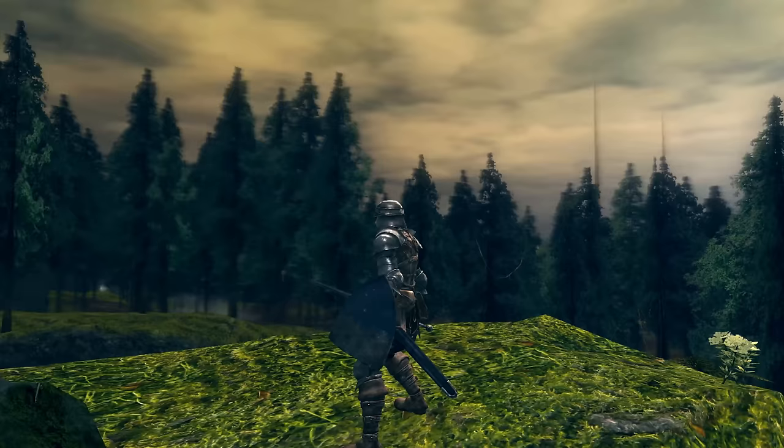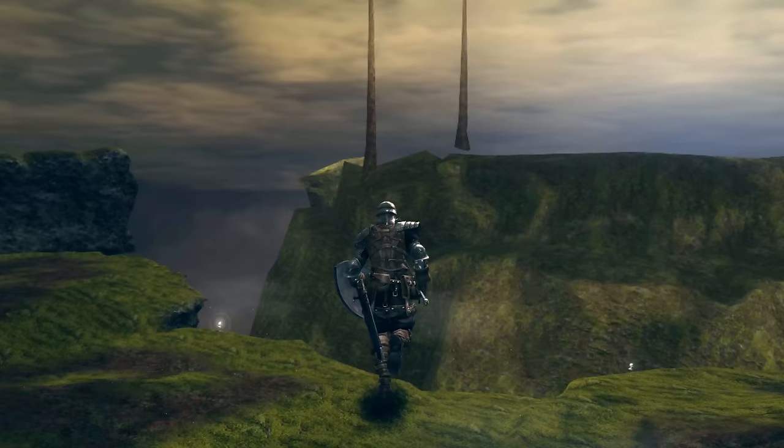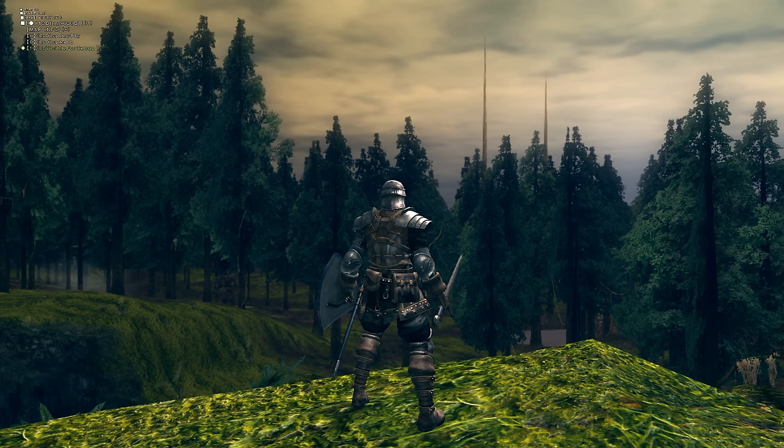I've also seen people talk about these weird tall spires found in the Royal Wood. These are actually just really unfortunate, low-quality LODs of some trees. If we head over there with gravity disabled to avoid updating the map, we can see that they're meant to be the large trees that surround the exit from Elizabeth's Sanctuary. I think this is a situation where either doing more or less would have been preferable — with more surrounding scenery it would have been easier to understand what it was, but without them, it would have been better to remove these two trees as well.